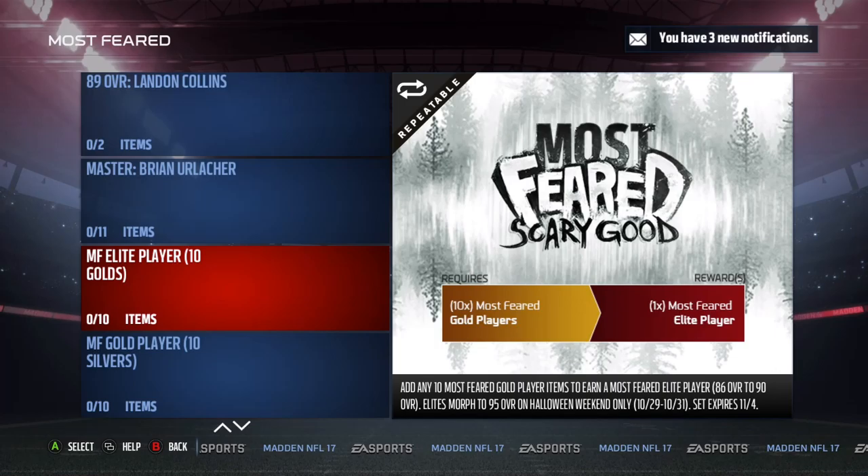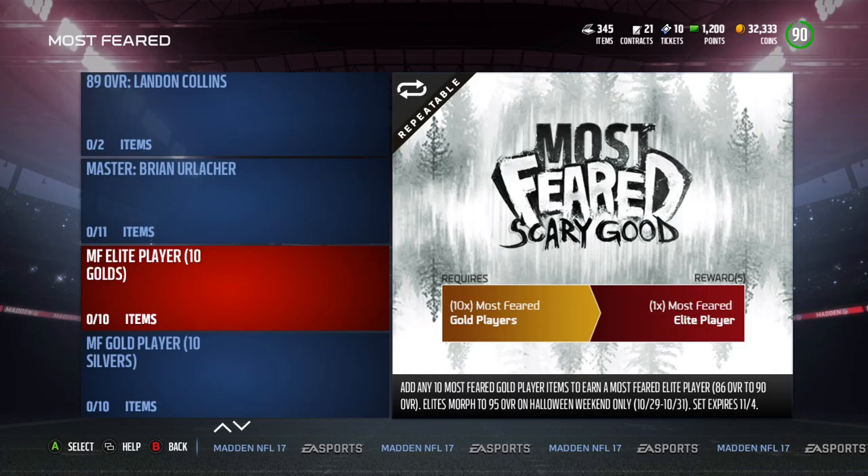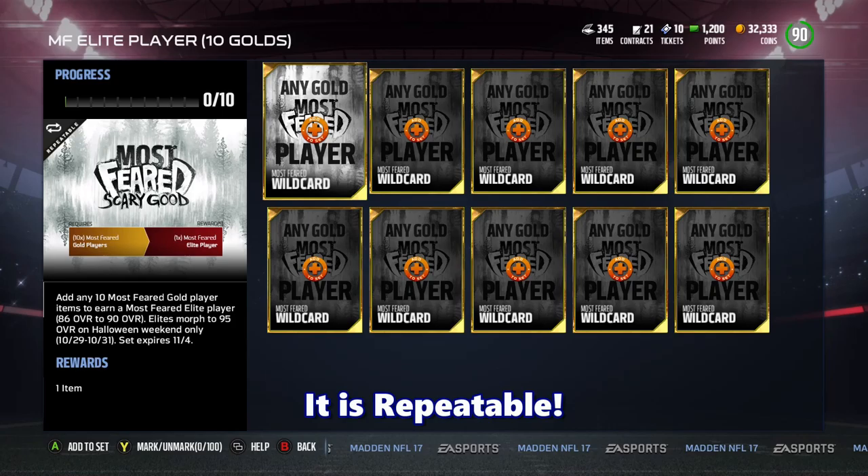What's up guys, this is the Most Feared exchange program. Essentially you take 10 Most Feared gold players and turn them into a set. You put them in a set and it gives you one randomly drawn Most Feared elite player, which would be from an 86 overall to a 90 overall base value. This would be the first time I've done this — I don't know if this process is repeatable or not.